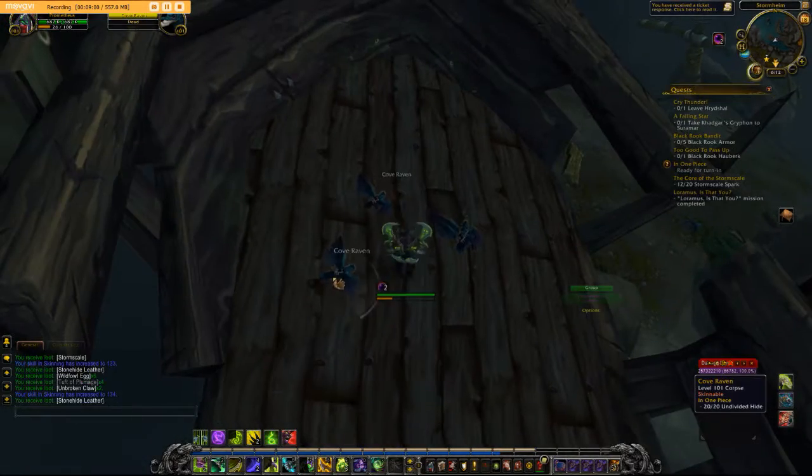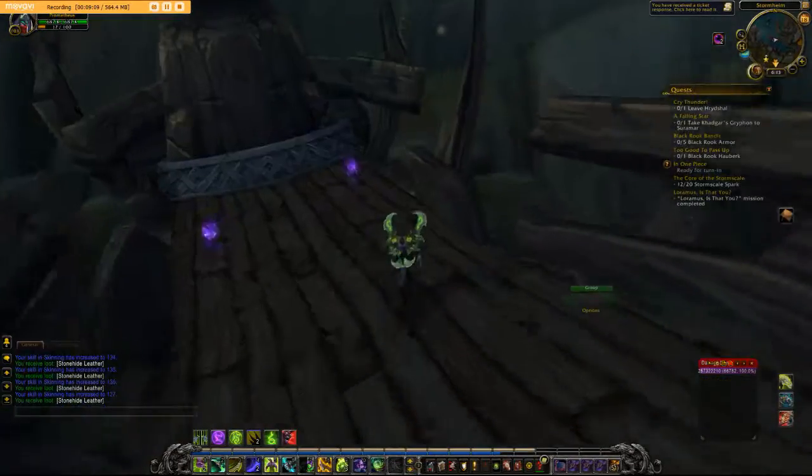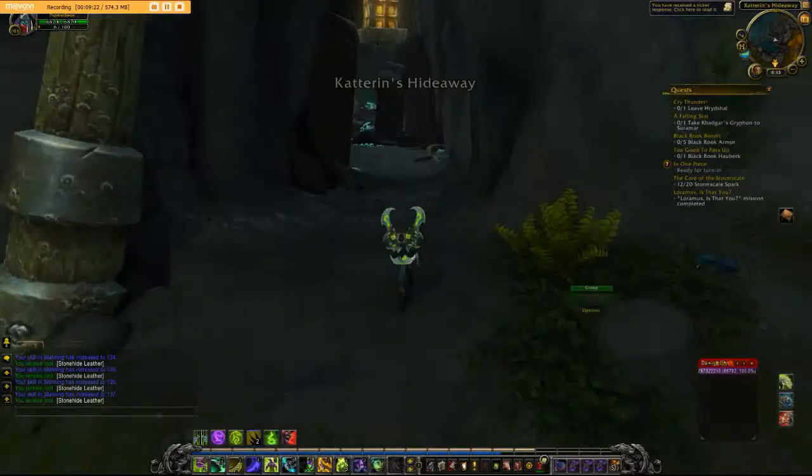After you've had your fill of ravens, there is another great spot in Stormheim I'll show you right now. You just follow this little secret passageway up here, up the cliff, which takes you to the spot where you can get these little temporary mounts.